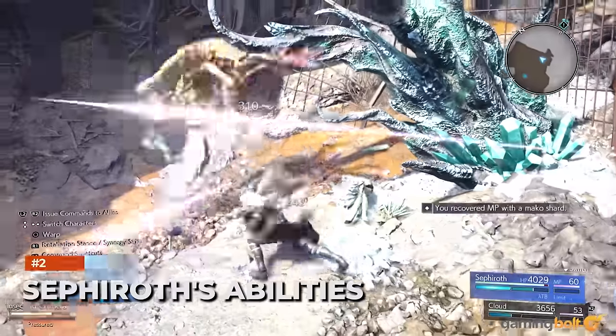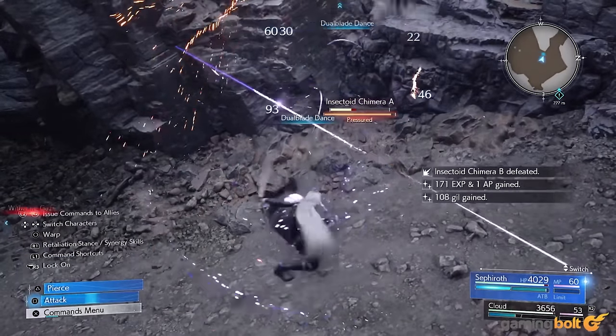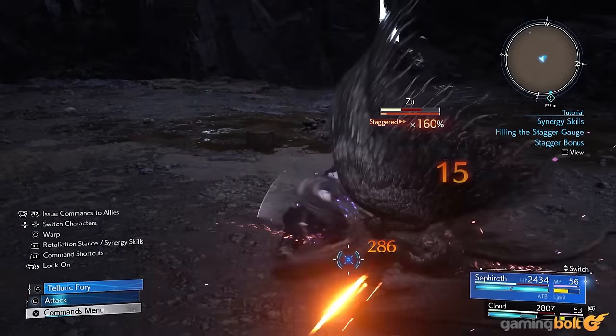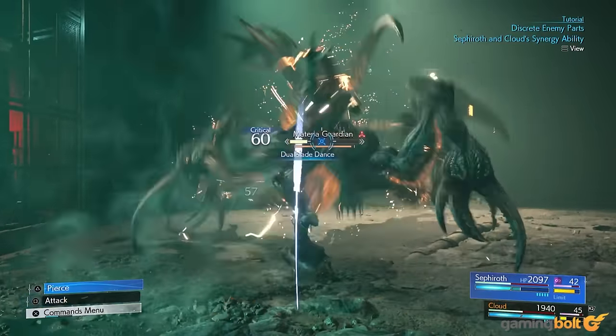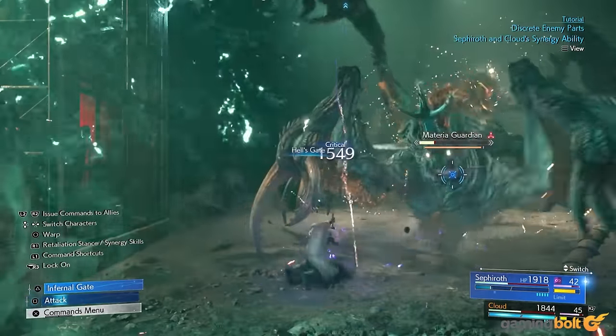Sephiroth's abilities: The developer has revealed two of the abilities that Sephiroth will have access to, which will require your ATB bars to be filled up. First, there's Zantian, which will see him send rending waves of energy at his foes. The second ability, Hell's Gate, will see him leaping into the air and descending down at his foe with an impaling attack.